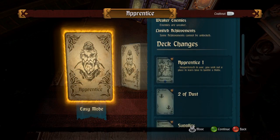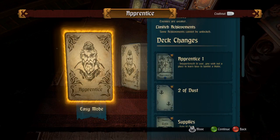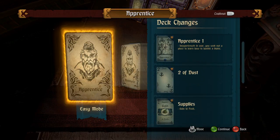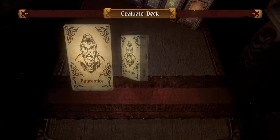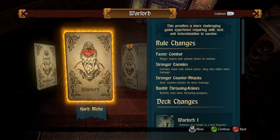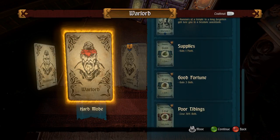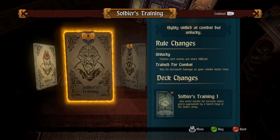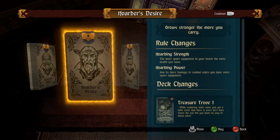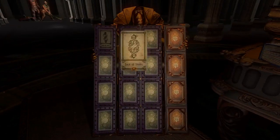We can put in a fate card. Right now we're Adventurer. We could go for Apprentice — enemies would be weaker — or the Warlord which makes combat faster, enemies stronger, and the counter deck and bandits tougher with throwing weapons. That's basically easy, default, and hard mode. For now I'm staying with the default Adventurer mode. This is the deck we'll take — start the game.